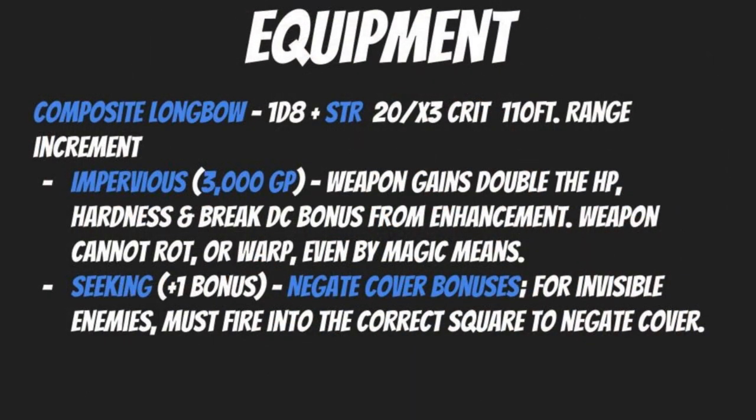Since we're focusing on archery, you'll want a composite longbow — specifically a strength composite longbow that lets you add your strength modifier to ranged attack damage. It deals 1d8 plus your strength modifier, crits only on a 20 but with a times three critical multiplier, and has a 110 foot range increment plus additional feet per point of strength modifier. Most previous enhancements — Speed and Keen — work here too.